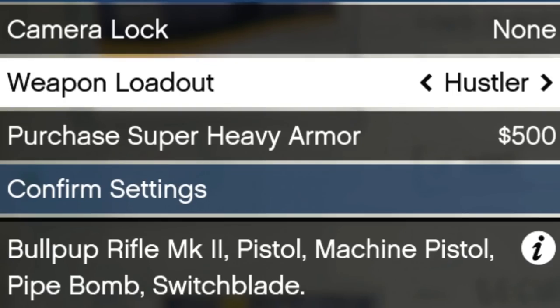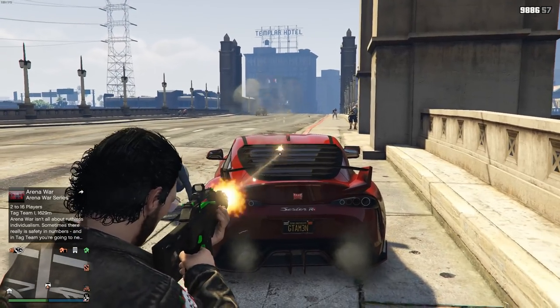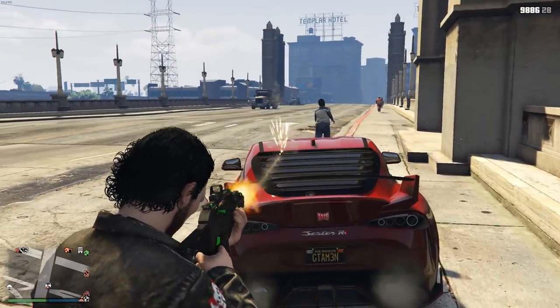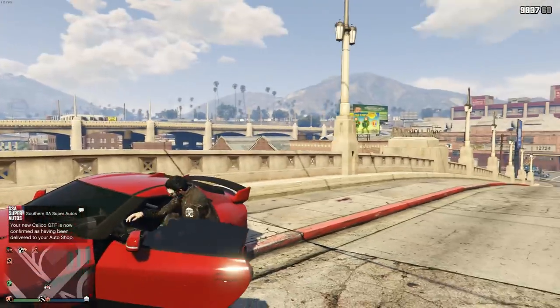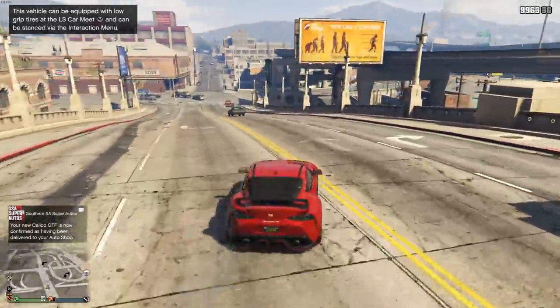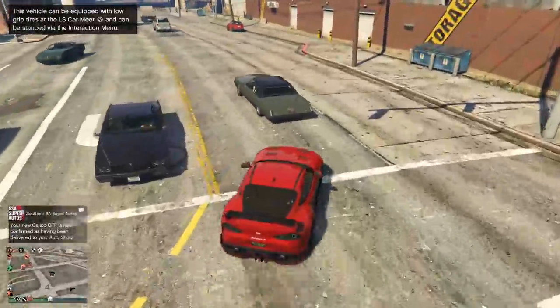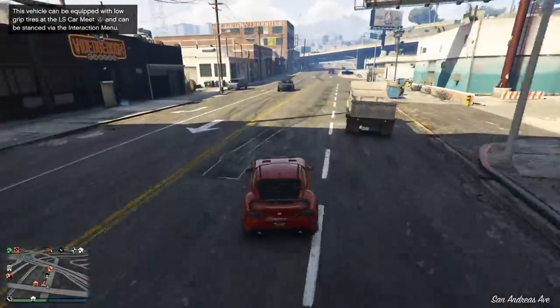Speaking of the finale, the weapon loadout we're going to pick is the Hustler because the Bullpup Rifle Mk2 is an excellent weapon. For vehicle, you can take Sessanta's Tailgater, but I would personally advise you to get the Jester RR with the backlover spoilers on there. It is a quick vehicle and those backlovers are effectively bulletproof, meaning that when you drive off from the bank, the cops will not be able to shoot you in the back, which is very useful for not dying. There are also other vehicles available in the Los Santos Tuners update with these backlovers, so if you have one of those, make sure to apply those too.